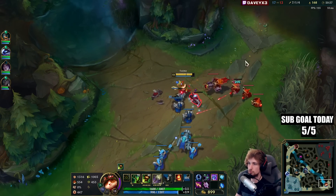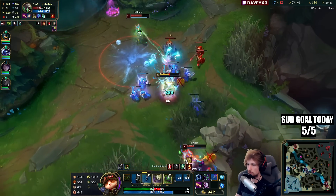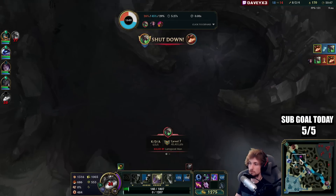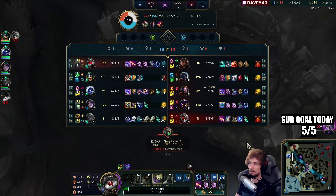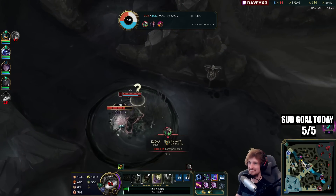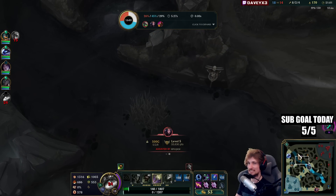I want my team to push up. It's worth it in my opinion because this is basically a one versus two. I don't know why Twitch is doing this — he's just jumping in. I do like one auto, one Q and he's at 50% HP.